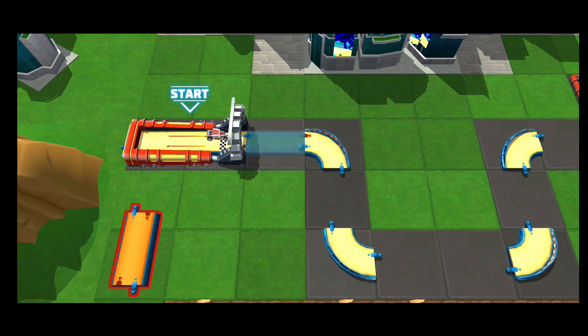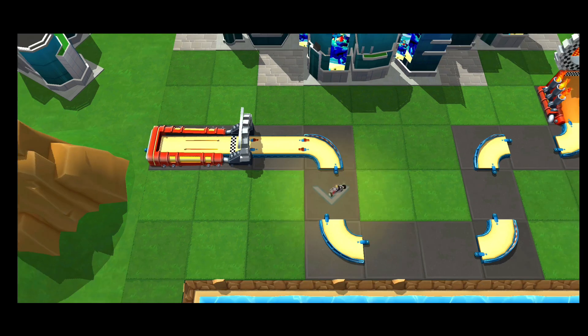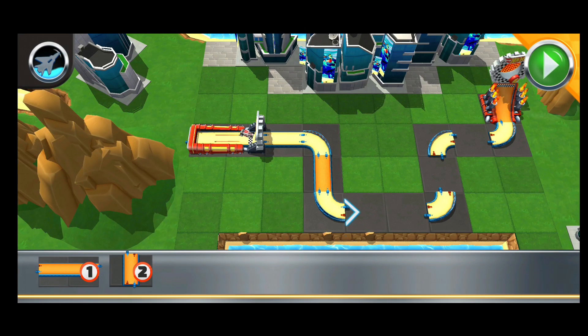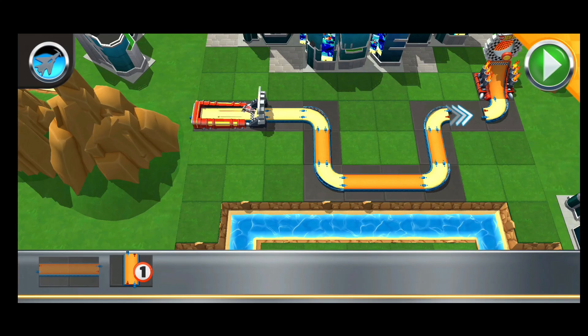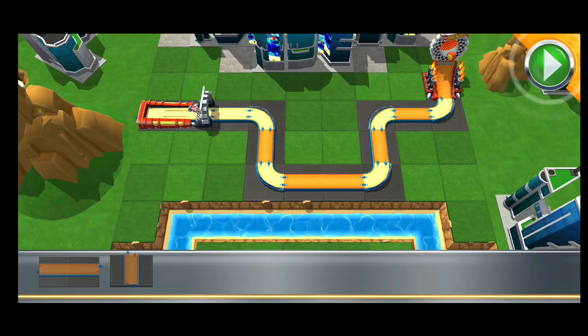Just grab a track piece, slide them over, and drop them where you think they fit. Nice work! You got this! All right! Let's finish up the track. Test your track at any time by pressing the go button. Just smash the go button and go get your red wheel!